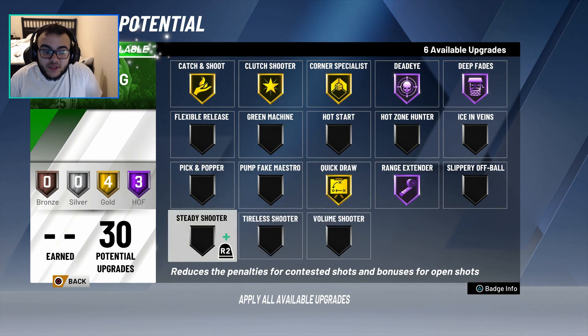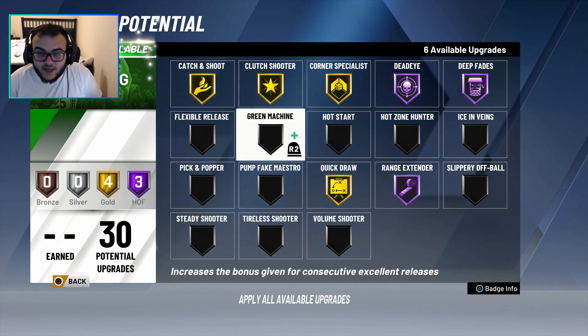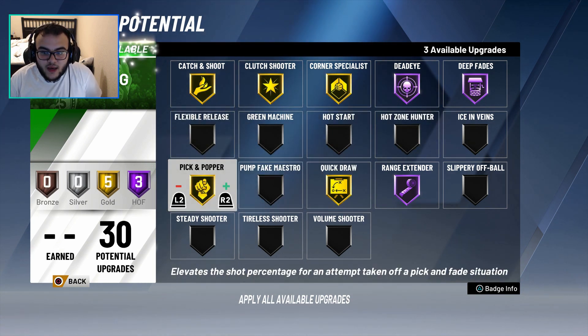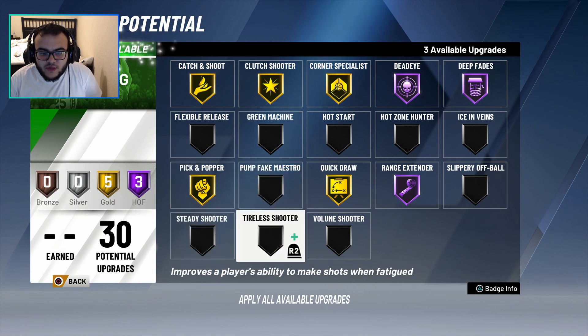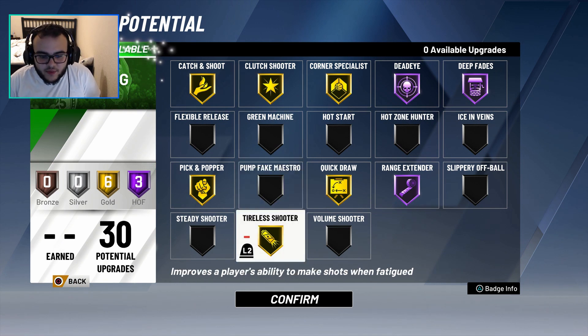I was going to use steady shooter, but Mike Wang tweeted out that it reduces your penalties for contesting, but it also makes your shot worse when you're open. So it's like a J.R. Smith type of badge — I was going to run this but apparently it's not great, so I'm not going to use that. I'm going to put a couple of others on gold as well, just so if we're tired or anything, we can still be able to score.